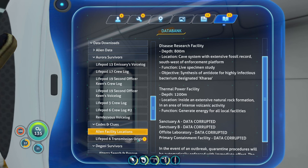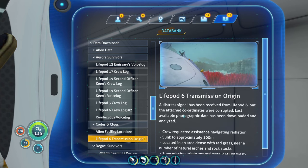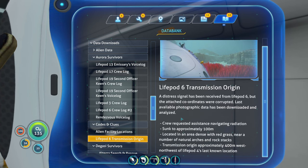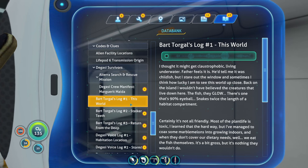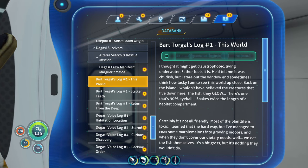Life Pod 6 transmission origins — the attachment coordinates were corrupted. Last available food draft was downloaded and analyzed. I think we've already looked at this one. Here's a new entry: 'I thought it might get claustrophobic living underwater. Father feels it is. He'd tell me it was childish, but I stare out the window and sometimes I think how lucky I am to see this world up close. Back on the island I wouldn't have believed the creatures that live down here. The fish — they glow. There's one that's 90% eyeball.'